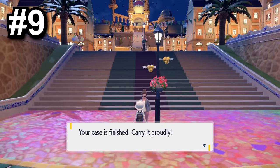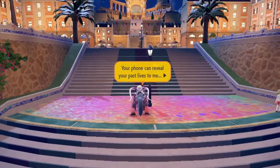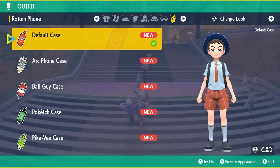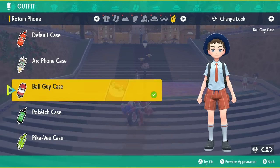Another fun early thing you can do is get a different Rotom phone case. Talking to a specific person will give you different Rotom cases based on whatever save data you have on your Switch: there's an Arc Phone for Legends: Arceus, Ball Guy for Sword and Shield, Pokétch for BDSP, and PikaV for the Let's Go games.